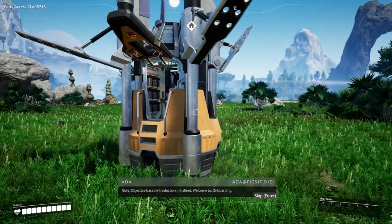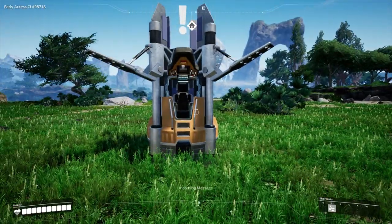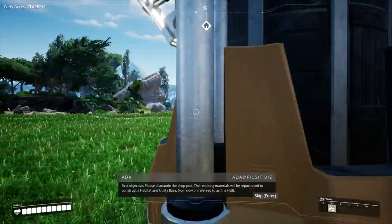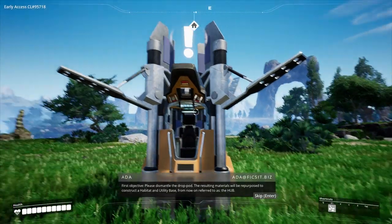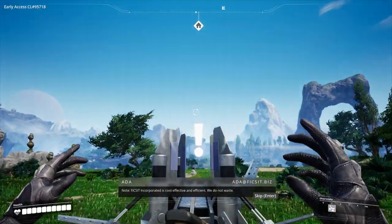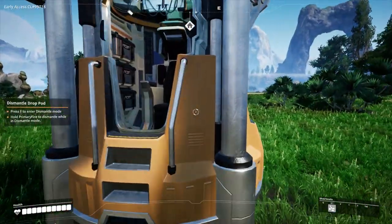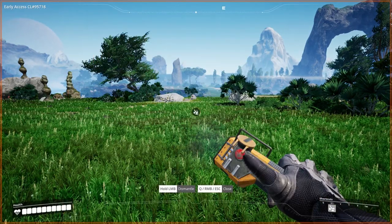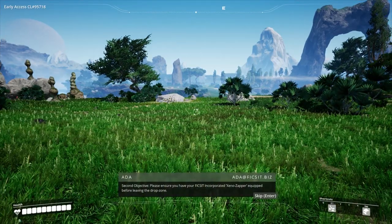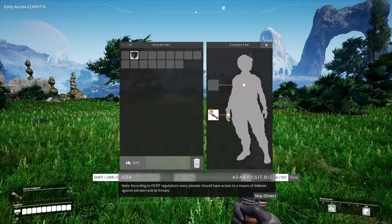Note — objective-based introduction initialized. Welcome to onboarding — like a bit of a tutorial, which is good. First objective: please dismantle the drop pod. The resulting materials will be repurposed to construct a habitat and utility base, from now on referred to as the hub. Interesting — note: FICSIt Incorporated is cost-effective and efficient; we do not waste. Press F to dismantle — hold primary fire while dismantling. There we go.